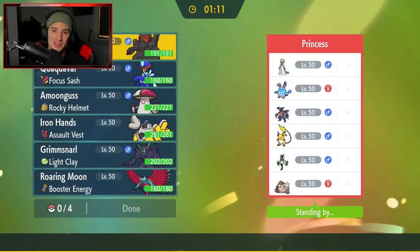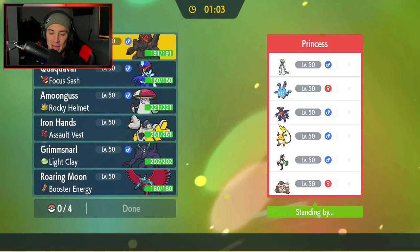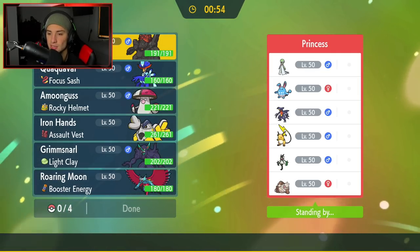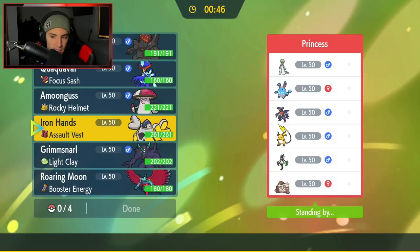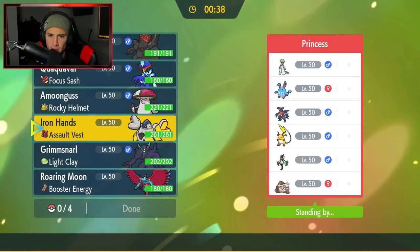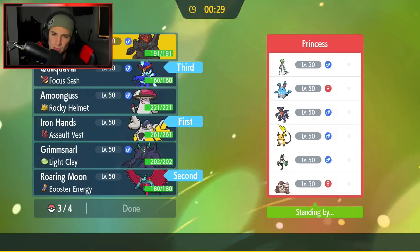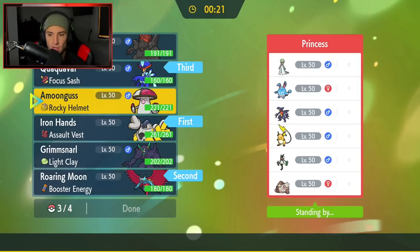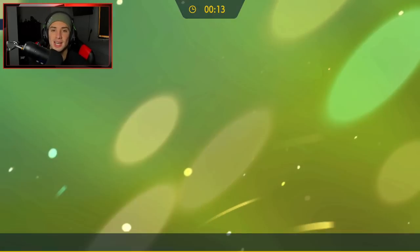Quaquaval put on a show in battle number 1. Now into battle number 2 against a Meowscarada team. He also has Slaking, a Raichu, Garchomp, Azumarill with Belly Drum, and Gardevoir. I'm going to lead Iron Hands and Roaring Moon — both Ancient and Future Pokemon right off the rip. I'll bring Quaquaval and Amoonguss in the back for support, since Amoonguss is super effective on Gardevoir and Azumarill and has Rocky Helmet against physical attackers.